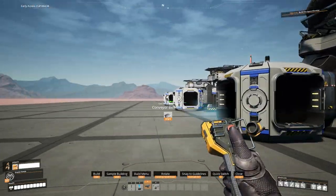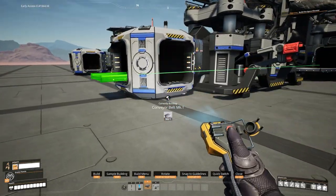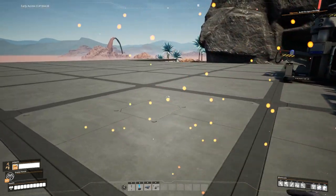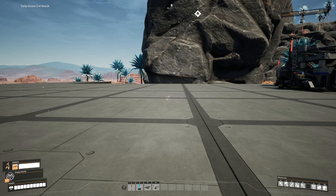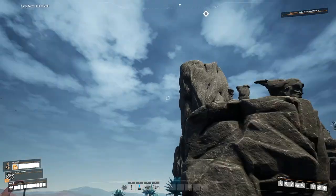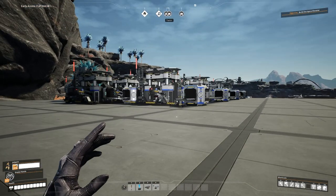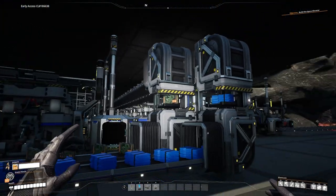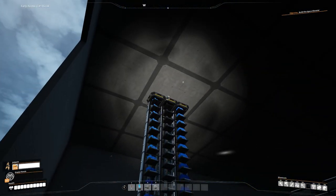Now that we've placed the mergers, we connect them with Mark 2 belts because we are creating 120 cables per minute. That's going to go to the manufacturer for our computers, and we need to bring the plastic from downstairs, the screws, and the circuit boards. Downstairs on the first floor, I've brought all these together so the plastic, circuit boards, and screws are all now going up onto the second floor.